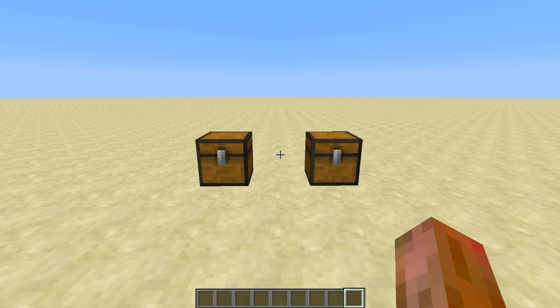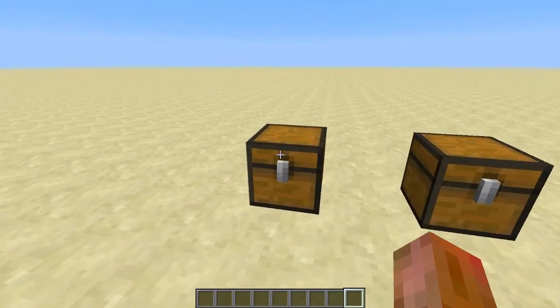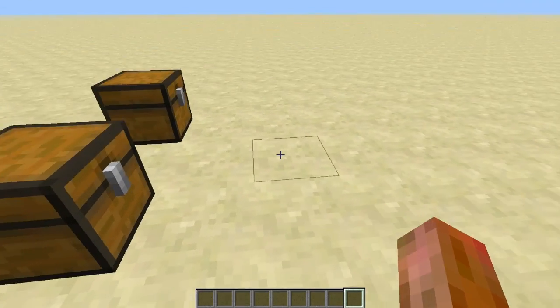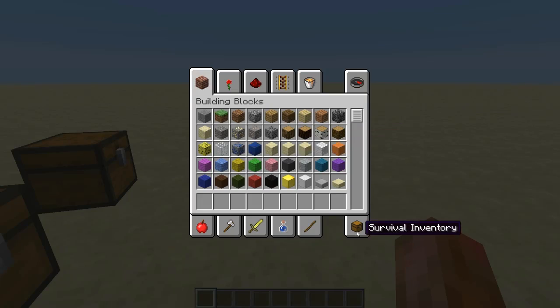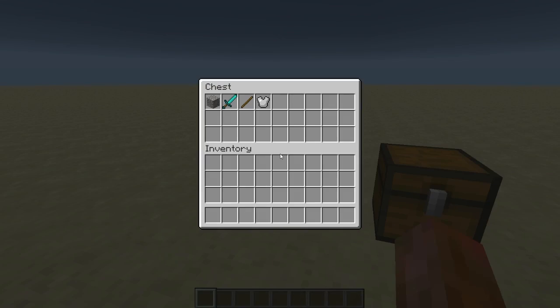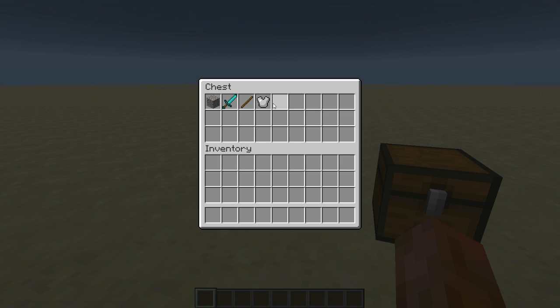Mojang recently released the 13w21a snapshot in which they added an awesome new feature called attributes and modifiers. These can be applied to an item you hold in your hand or equip as armor, and they give effects to you. They already added mob follow range, maximum health, knockback resistance, attack damage, speed, and for zombies, zombie spawn reinforcements modifiers.